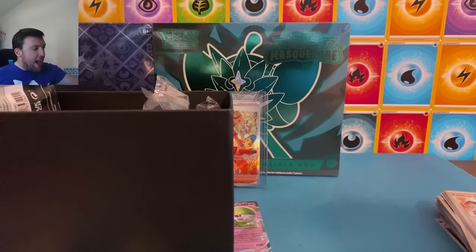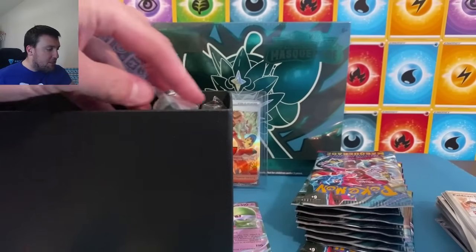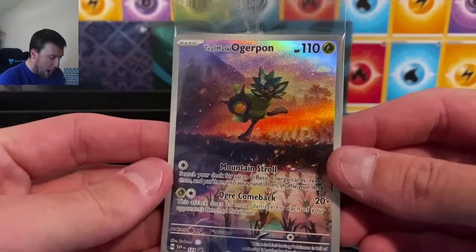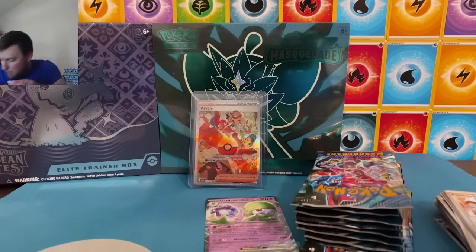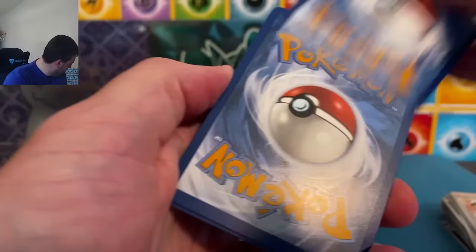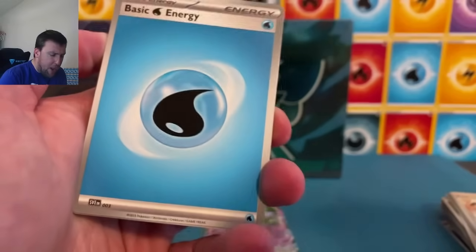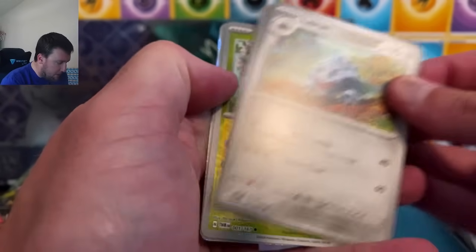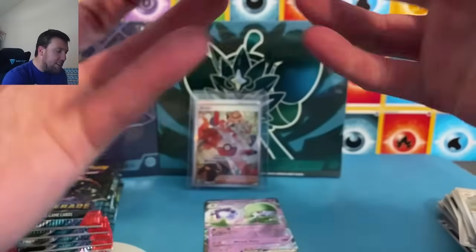Twilight Masquerade is gonna need some help today — probably the most difficult SIR pull rate set we've had thus far in the Scarlet and Violet era. But the artworks are amazing, probably a top three set for me. The Teal Mask Ogerpon and the Greninja are beautiful cards. The code card's in there — I love the Greninja, and the Ogerpons are really cool looking in this set as well.